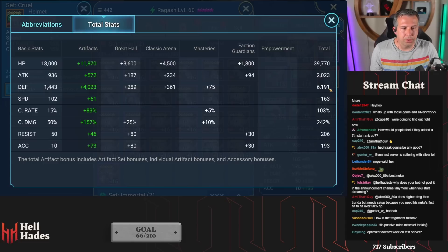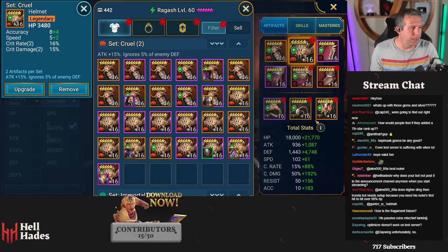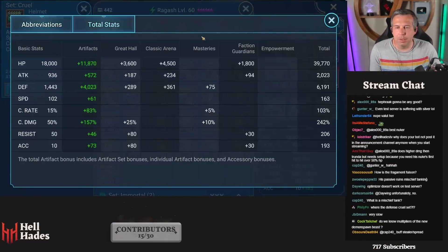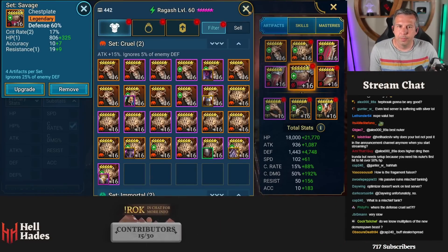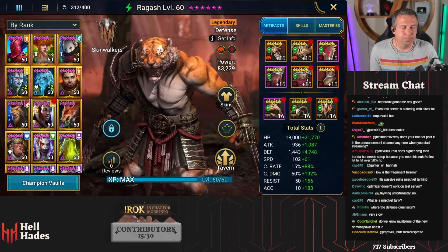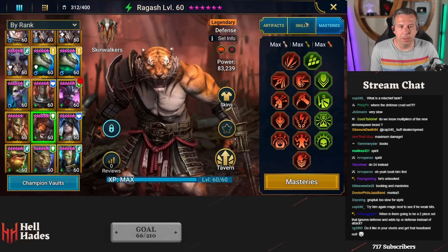240 crit damage, 6.2k defense - it's not the best build in the world but it's not bad either. He's really slow but that doesn't matter - we're literally showing how much his max damage potential would be. It's not how we'd actually build him out. We got maximum damage, done. His masteries are set, just need to do his books.